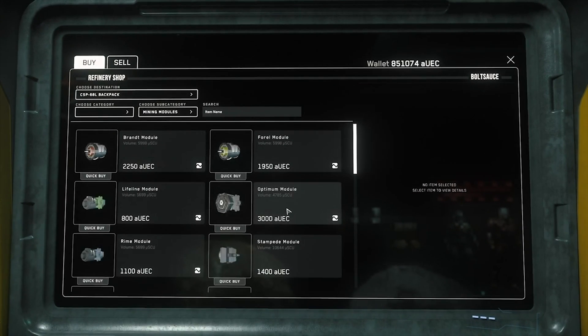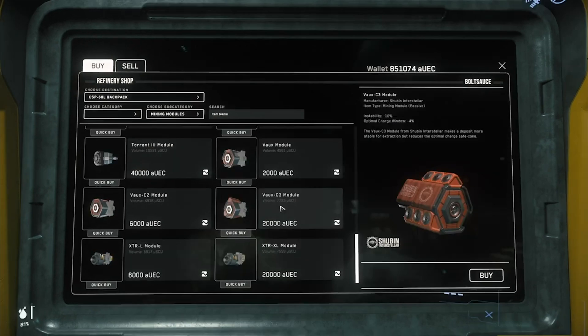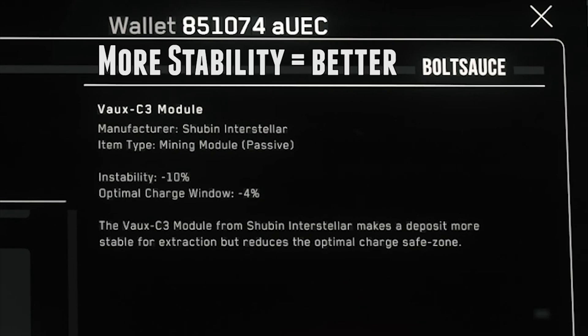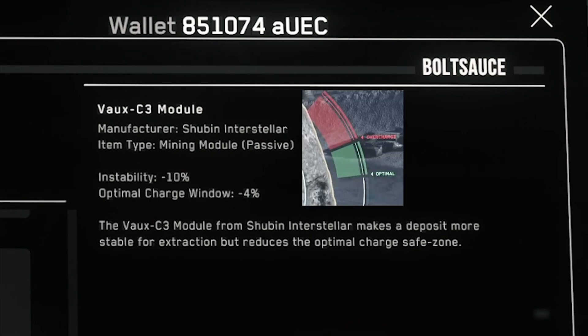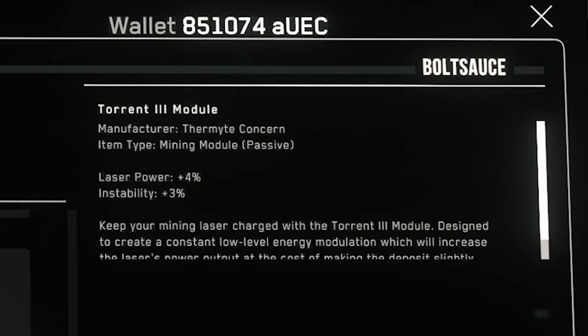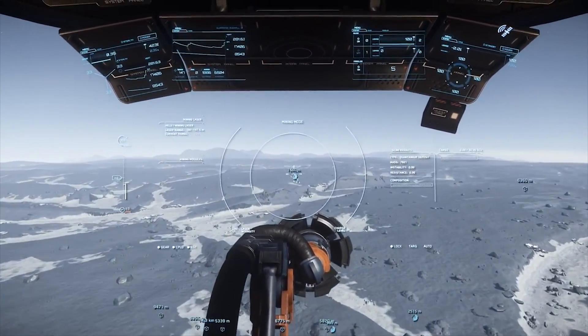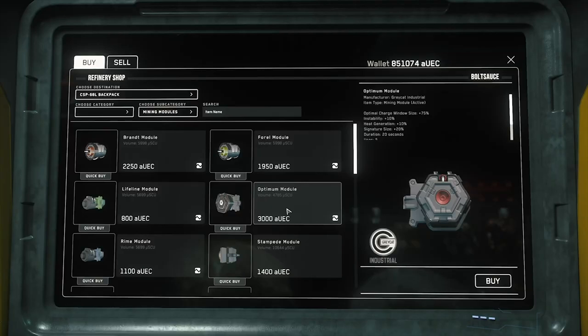Mining modules are attachments you can add to your mining laser. For instance, the Vox C3 module takes down the instability of whatever you are trying to break apart, but it does reduce the optimal charge window size by 4%. The Torrent 3 module increases your laser power by 4%, but it also increases the instability of your targets by 3%. Most of these attachments are passive, meaning they do not have a limited use.